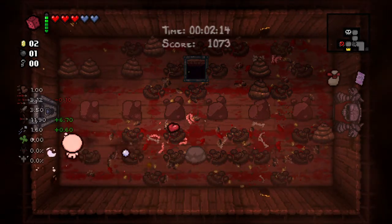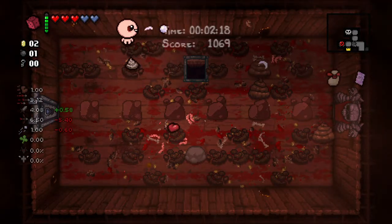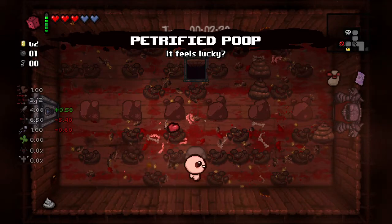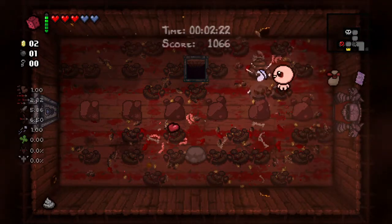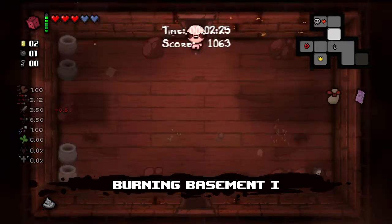This is actually the entrance to the new floor right here. We need one key to get in. There's petrified poop here. Yeah, we need one key to get in, so I'll try and do that — I'll do that extra room and see if I can get one without bombing.